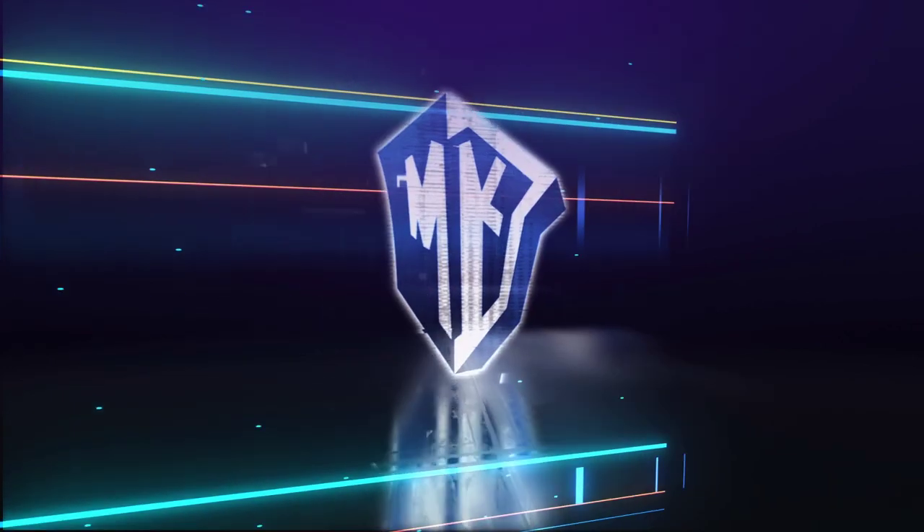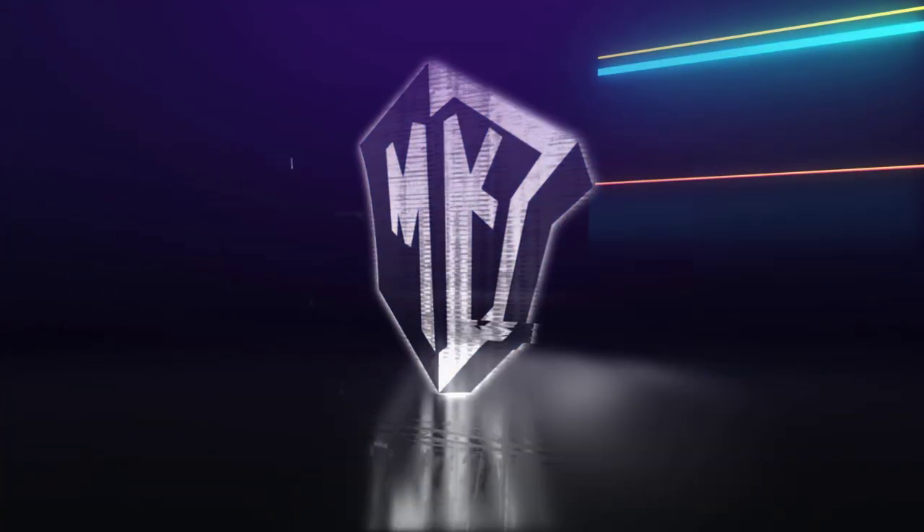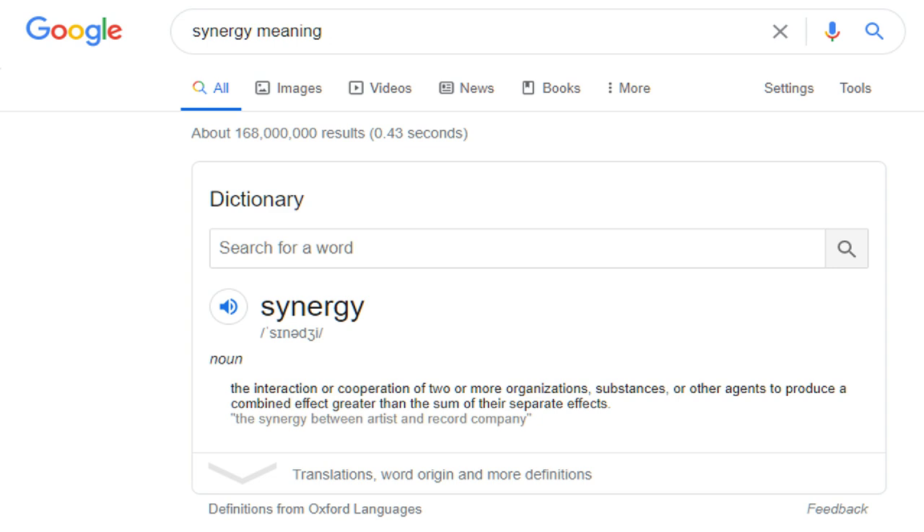Anyway, guys, let's talk about synergy. What does it mean? Well, according to Google, synergy is the interaction or cooperation of two or more organisations, substances, or other agents to produce a combined effect greater than the sum of their separate effects. What this basically means is it's the way that two things work together to achieve something which they wouldn't otherwise be able to achieve on their own.